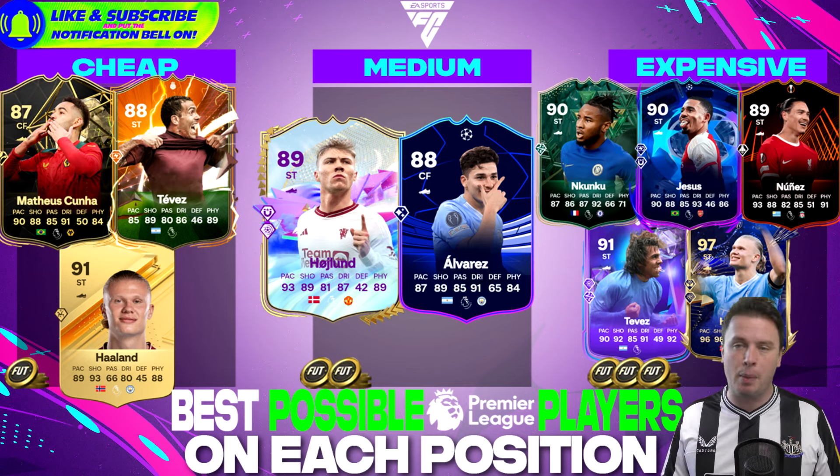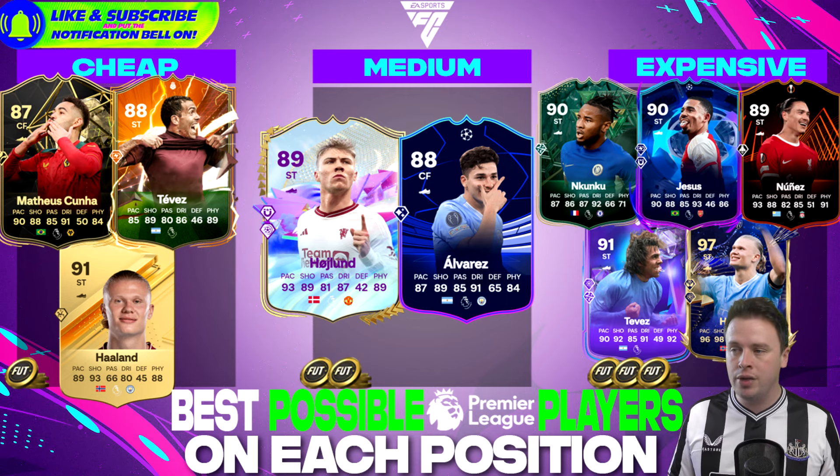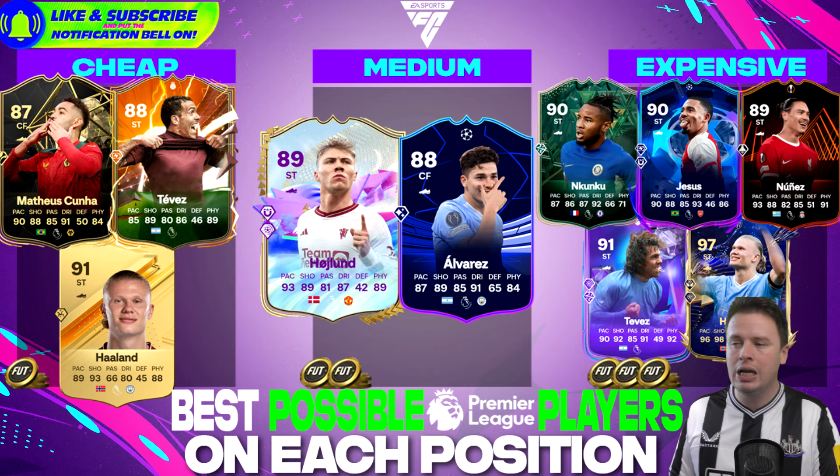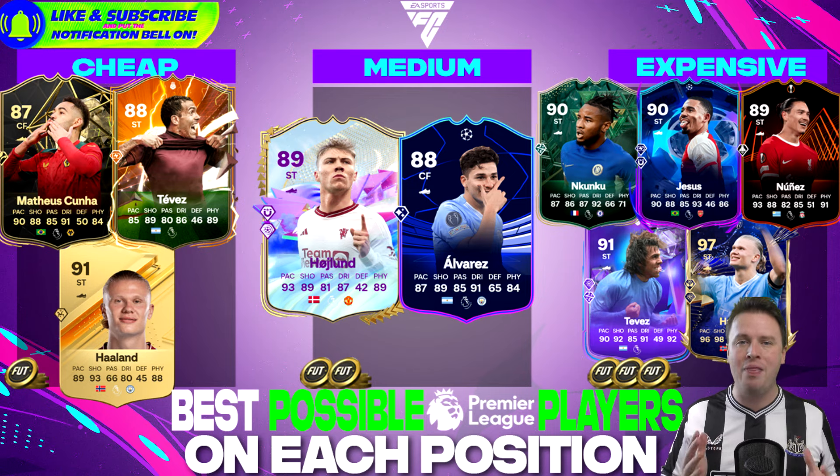If you want the best of the best, you'll find Antony Nkunku, Gabriel Jesus Road to the Final, and Darwin Nunez Road to the Final — Liverpool is probably the biggest contender to win that competition. And Tevez with the baby dot in his mouth: what a card — 90 pace, 91 dribbling, 92 shooting, 92 physicality, 85 passing, plus technical ability and Power Shot Relentless. This card is never tired of scoring. Erling Braut Haaland Team of the Year is the best striker stats-wise. So — who will you buy? Drop your team down below, leave a like, subscribe, and hit the notification bell. See you tomorrow!